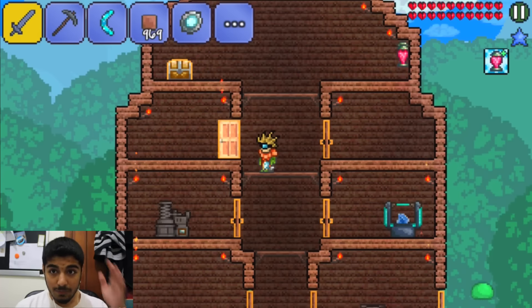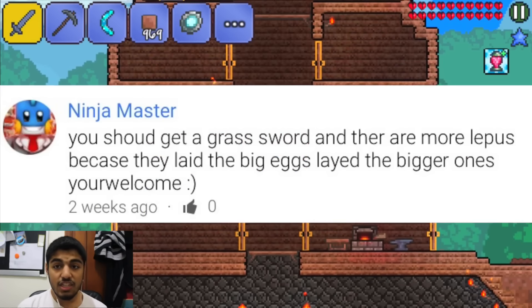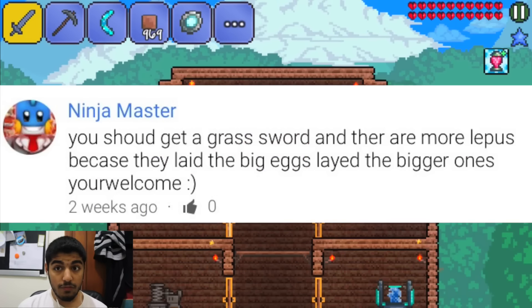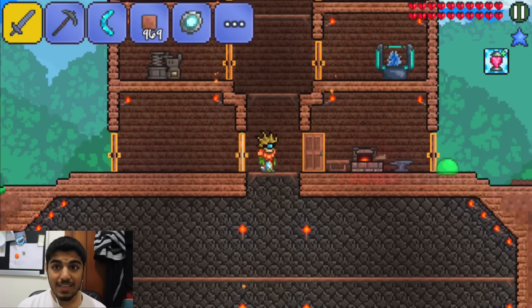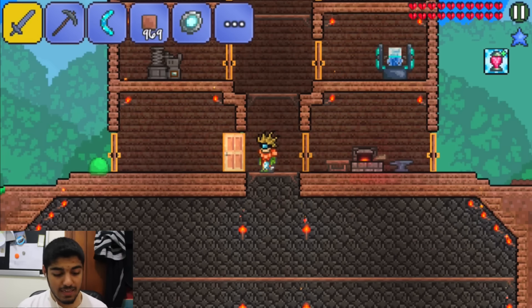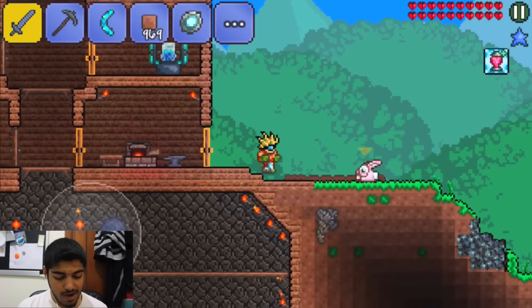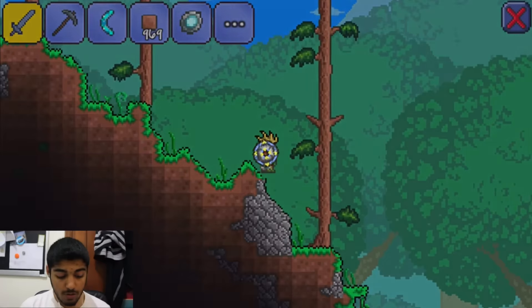This guy on screen has suggested that we make a Blade of Grass, so that is what we're going to do — creating a Blade of Grass hopefully this episode. Now if you're wondering what materials we need: according to this we need 12 jungle spores and 12 stingers. That's going to be tough especially with our crappy sword that we have now. So we're going to have to do a little bit of digging and stuff.